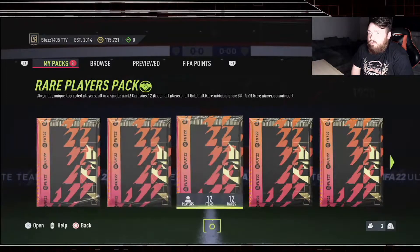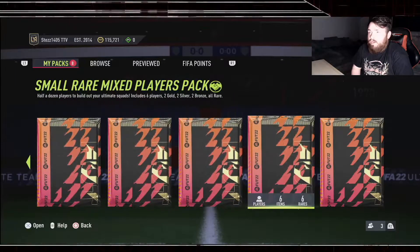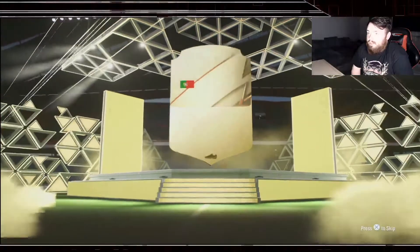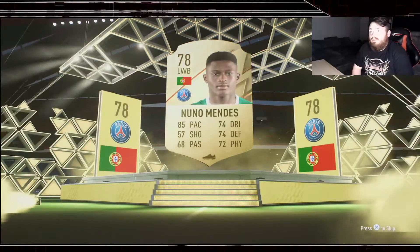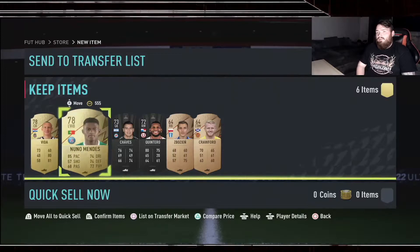We're leaving the 50ks till the end. We'll do the small rare mixed players pack next, hopefully get a board at least. We got Mendes - a Portuguese left wing back - that's interesting. He could help fit Marquinhos into my team, though I'd have to drop someone.